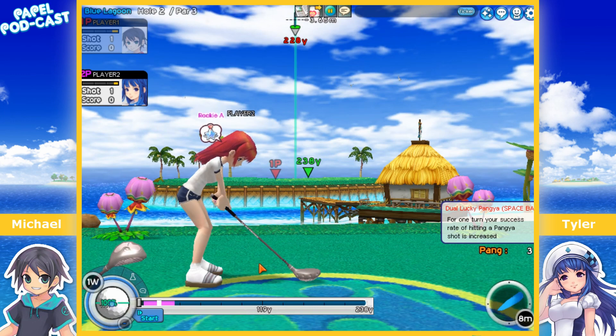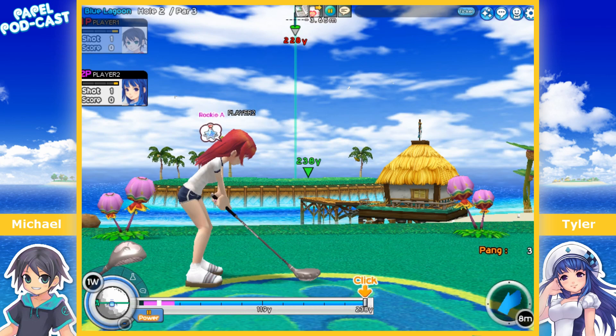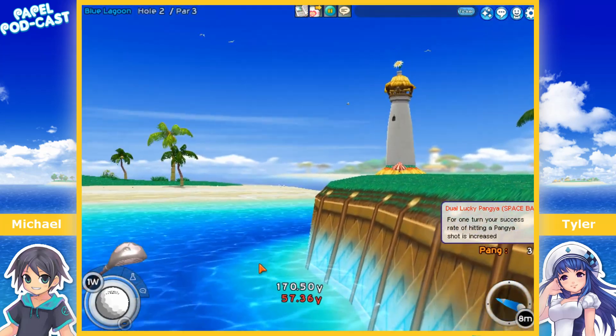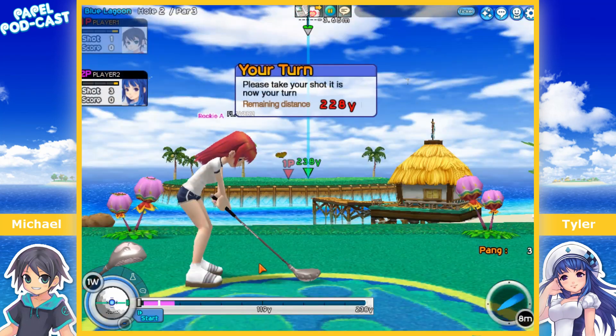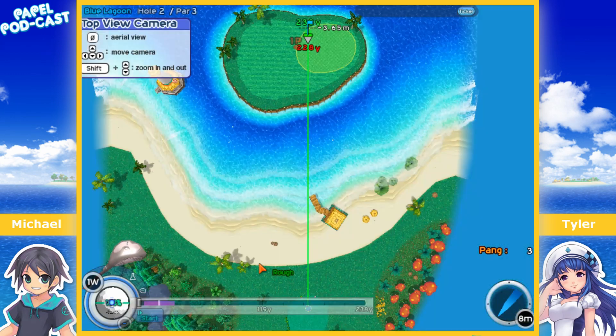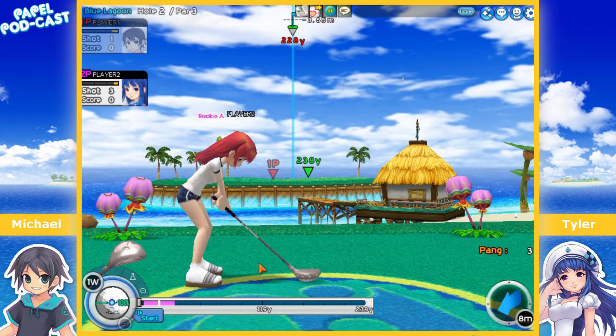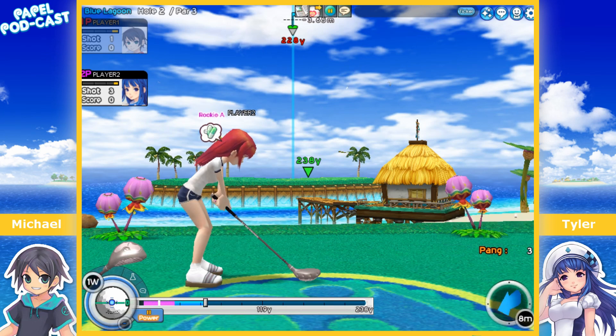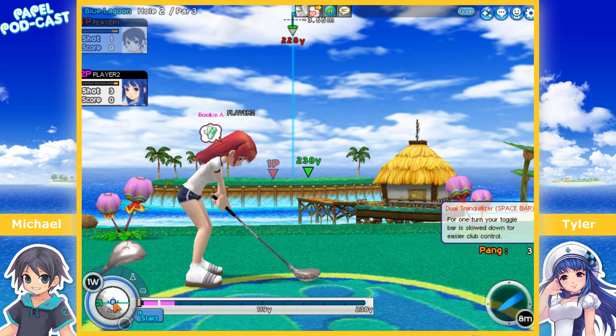Just try a practice shot first, getting the arrow down. Good job — you got a power spin, your very first Panya! You went a bit too low — oh no, a dolphin! That's okay because you get another shot. You're actually going to use another item: a pill. For one turn your toggle bar is slowed down for easier club control. Look how slow it is — a lot easier. Go ahead and play your spin. Good job for hitting it — you actually got it!